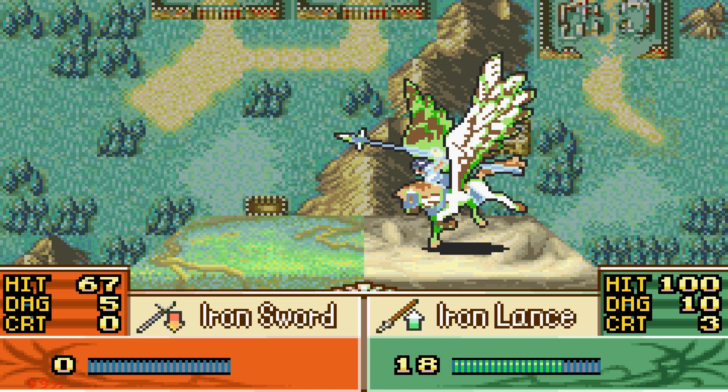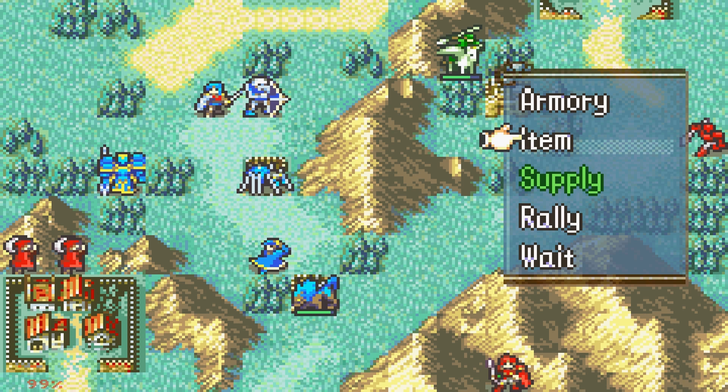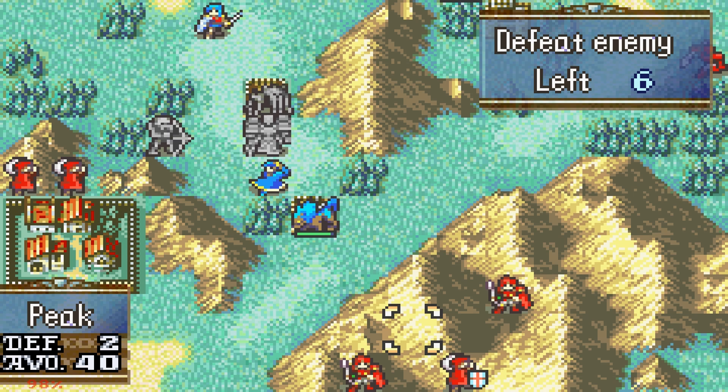How do you recruit Garcia though if you don't get Ross? Is it possible? Wow, two Thieves — they're kind of stuck there in the mountains, aren't they? Yeah, they're stuck. This is actually really tedious — what I can do is shove Gilliam into the mountain and attack this guy.